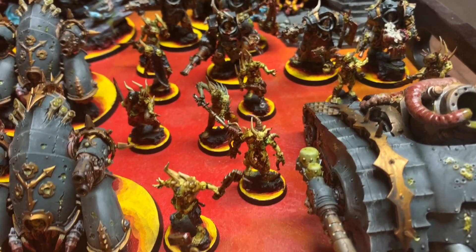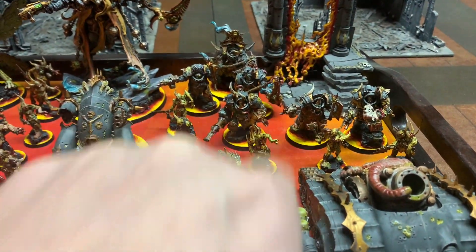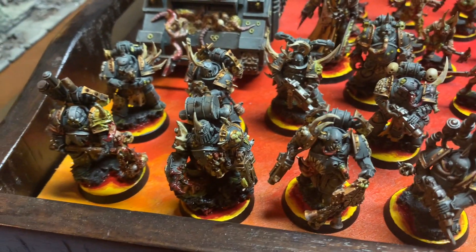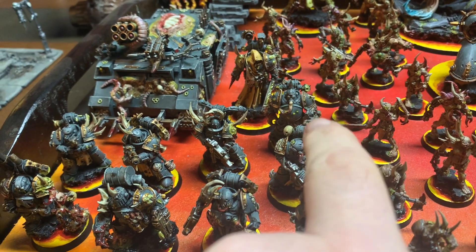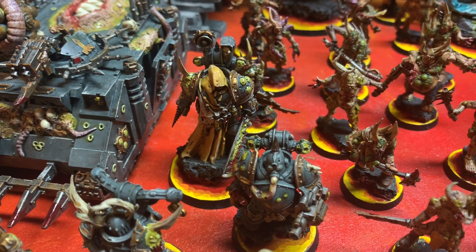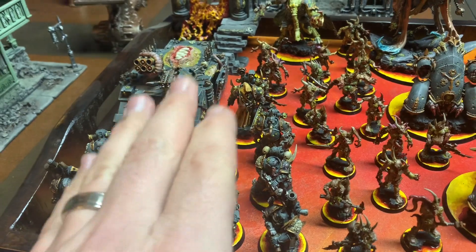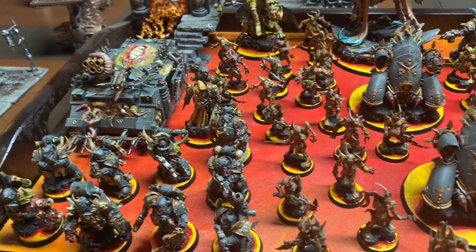For troops, I have 10 more Pox Walkers — they're a core unit so they can benefit from those buffs — making it a 20-man unit. My other troop choice is nine Plague Marines with a power fist, a Flail, and a Blight Launcher. They're nine-man because a Plague Surgeon is going to run with them. I also have a Rhino with a Havoc Launcher added on. The idea is to move them forward, clear the board a bit — and they're usually pretty tough, especially with the Plague Surgeon next to them.